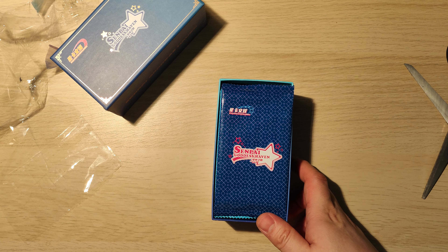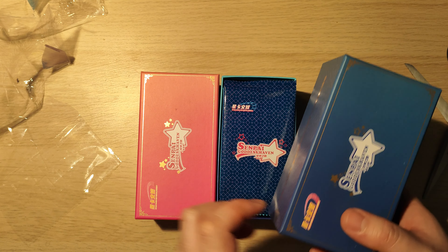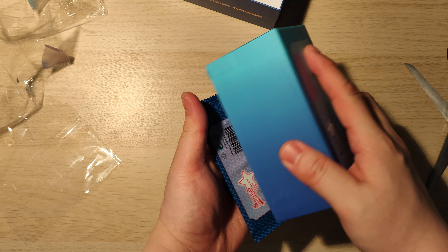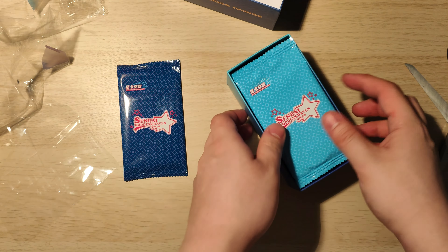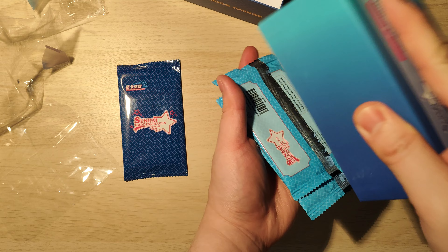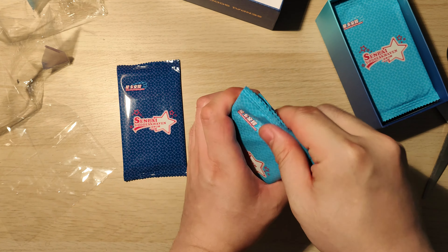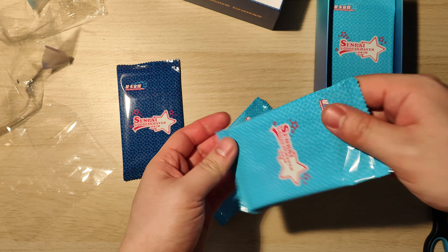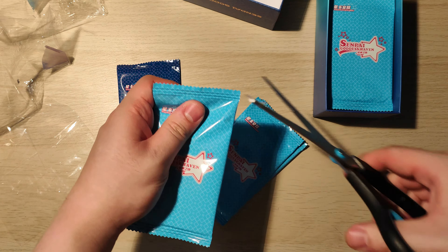Just like every other iteration of Senpai Goddess Haven, it comes in this very nice box. They haven't changed the box design at all since number one, so props to them. We've got nice packs here — one hit pack and then loads of normal packs. They are stuck right in there. I'm aware this is going to be quite a long video, so apologies in advance, but we've got a lot of packs to open.